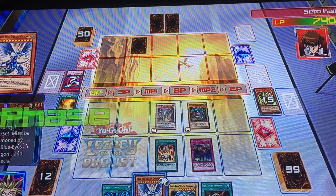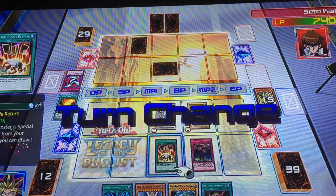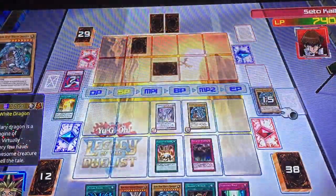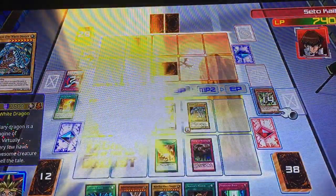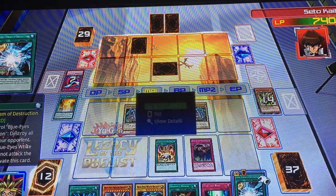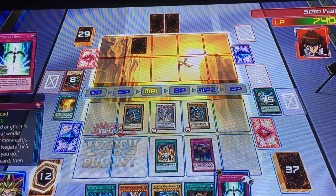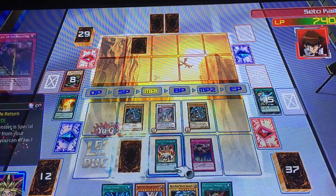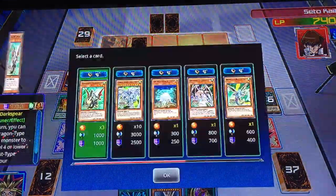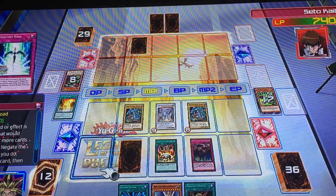This duel will be ending on my next turn — that I promise you. I use Card of Safe Return again, drawing a card. I use Burst Dream of Destruction: since I have a Blue-Eyes White Dragon on the field, I'll destroy every single one of your monsters. However, Blue-Eyes White Dragon cannot attack this turn. That doesn't really matter. I use Dragon Ravine's effect, discarding a card to send a Dragon Type to the graveyard.